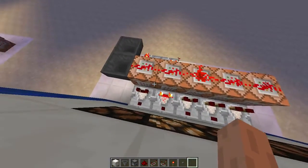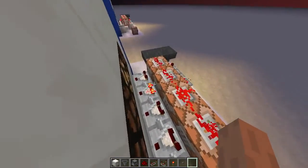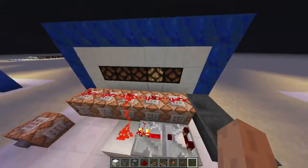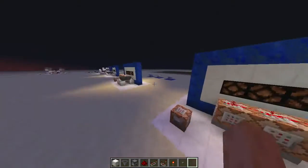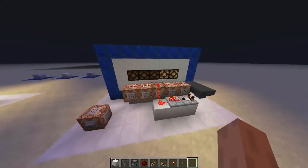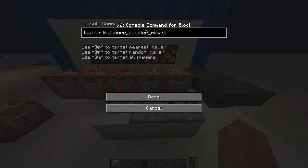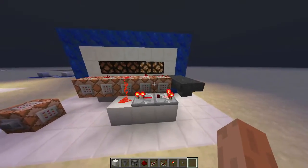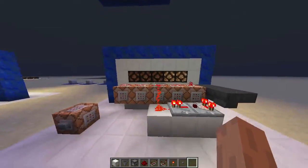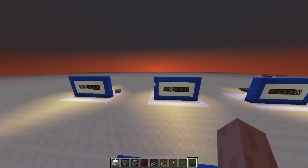And these test for commands — if you put a comparator next to those command blocks and the test returns true, it outputs a signal to these blocks here. The only difference between that and this version, which is more of a progress bar, is that these command blocks don't have a maximum. So this is minimum 1 and minimum 2. Since we're at 2, both of these meet that minimum requirement. And if minimum 3, when we get to 3, very simple. Exact same footprint. That's pretty much it.